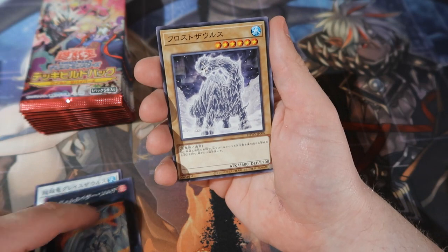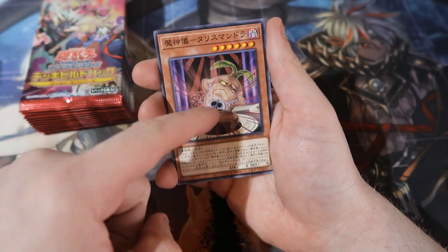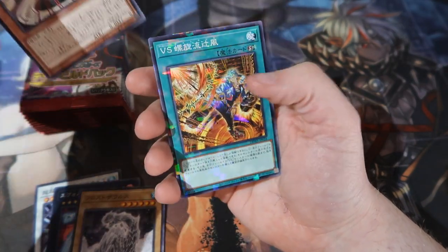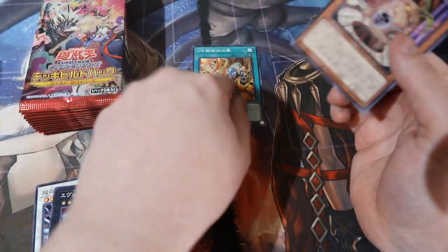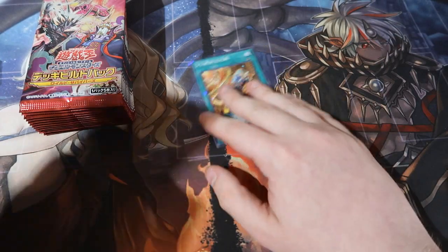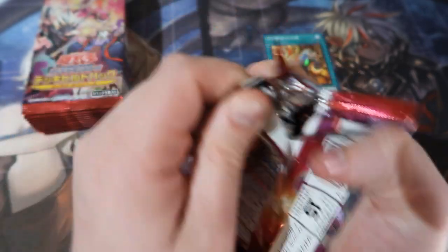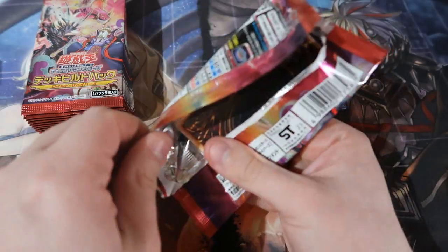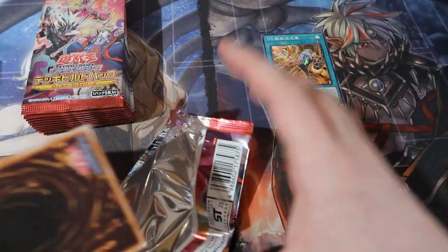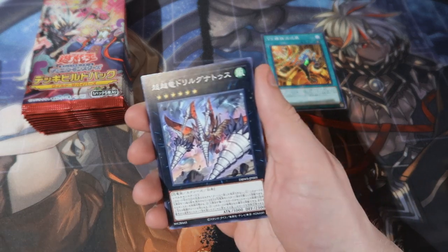We've got some Evolver cards. Frossosaurus - nice ritual card, good card. So we've got the VS same star light and shatter foil. The shatter foils are pretty much like the standard rare, and of course there's the super rare that's not guaranteed - same thing for the ultra rare. This is like old-school Yu-Gi-Oh. I'm very happy with this.